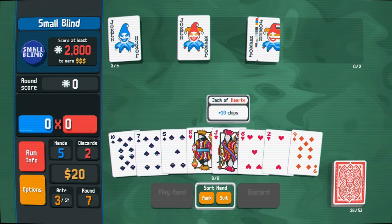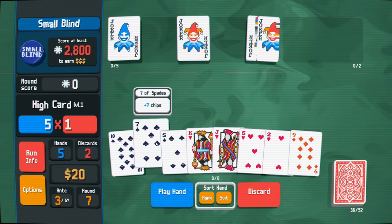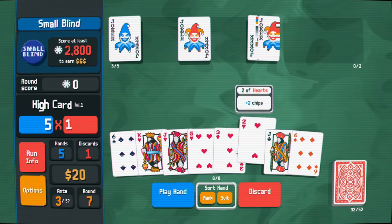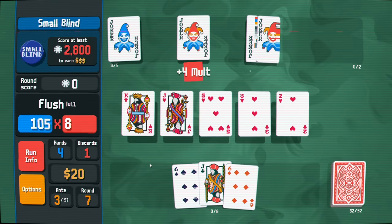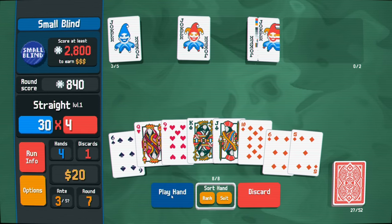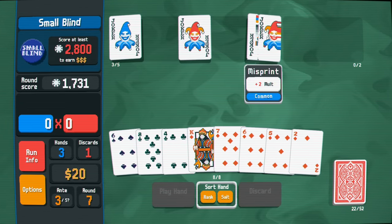This is so bad - now we have the ten but we don't have the flush. I have to commit to the flush. I'll take it - low cards are not good but we got king, queen, jack, ten, nine so we'll play that straight. This joker is not giving us great multipliers.